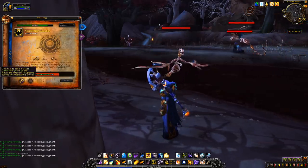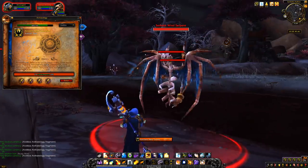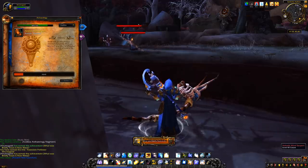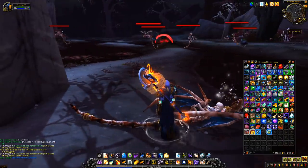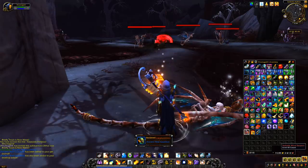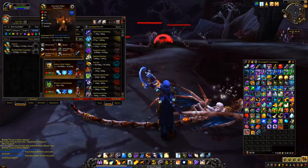There were two types of rewards: the common, which were simply gray items that sold for a good amount of gold, and the rare items. Rare items took many more fragments to craft but could only be found once each. These rare finds ranged quite a bit — there were pets, toys, mounts, and gear. The gear was bind on account so you could trade it to the alts who needed it most, and some of this stuff was even decent, competing with early raid gear.